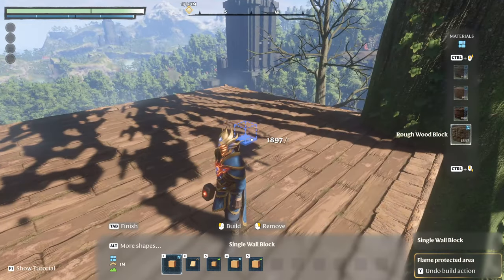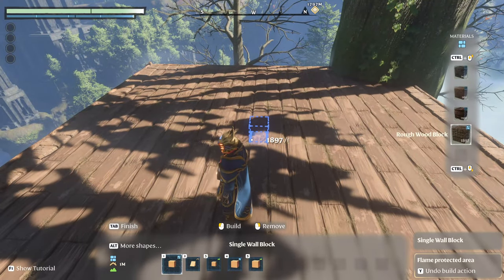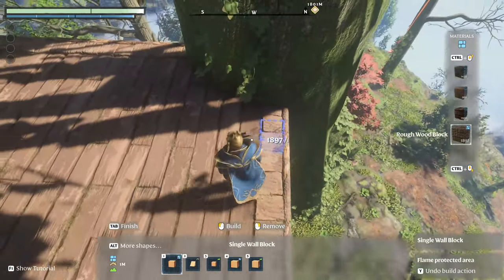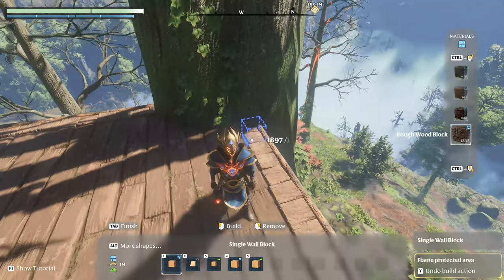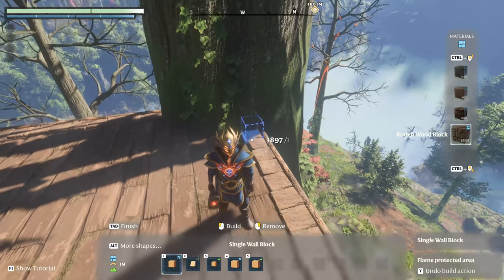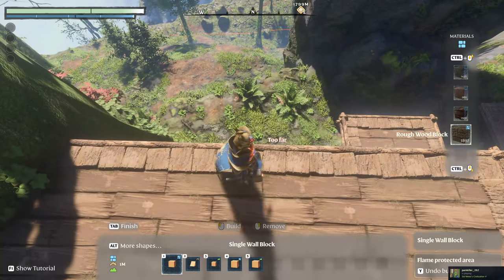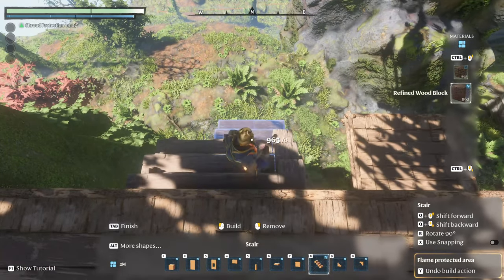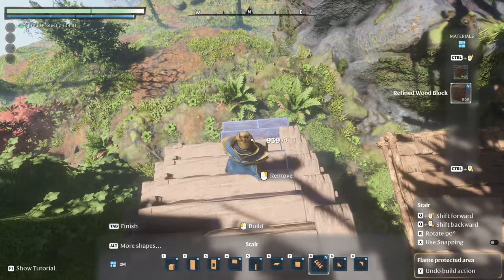I will wait a little bit with making the pillars and supporting beams below the platform, because I want them centralized and I don't really know how big the platform will be yet. Instead I will start with the stairs. Don't make the stairs too close to the tree because of the hitbox — you won't be able to walk up them if placed too close. It's also a lot safer to have the entrance a bit out from the tree. I will make the stairs six wide, because the door is four wide and I want them a bit bigger.